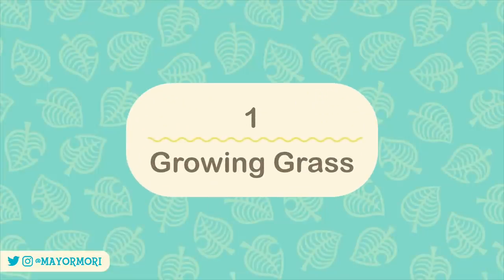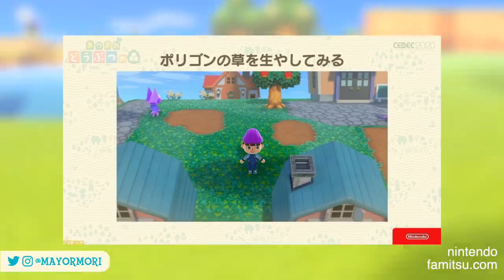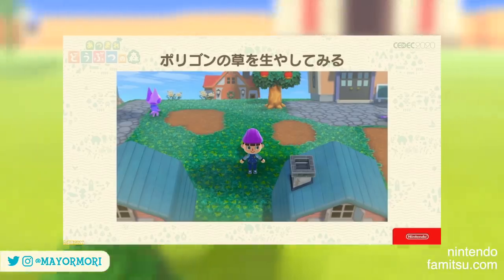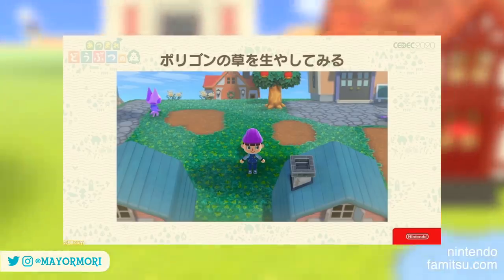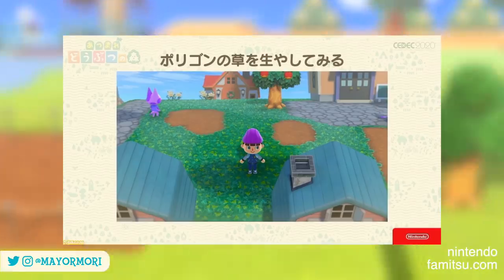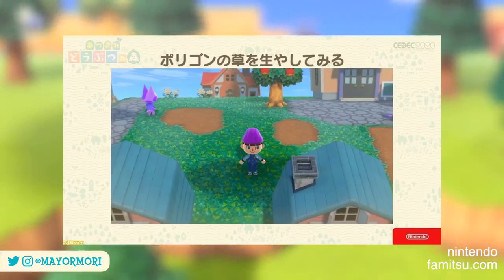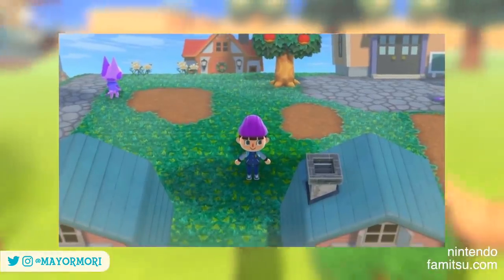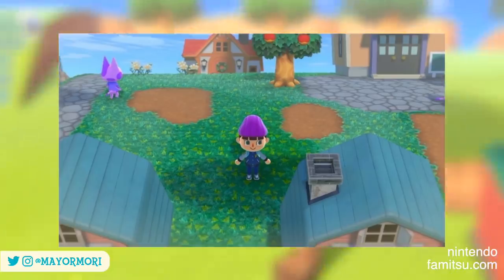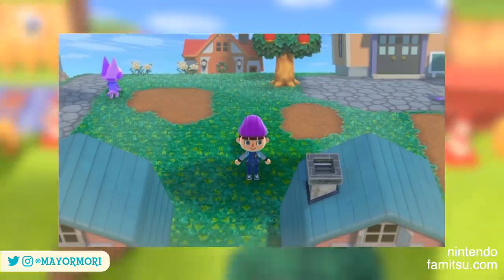Number 1: Growing Grass. As you can see, this screenshot is clearly very early in the development of New Horizons. It's fairly dull and definitely lacks the level of detail we're already so used to seeing on things like the buildings. However, this was used during the presentation to discuss the growing of polygonal grass, which is very interesting. One feature that is very apparent is the detail shown in the grass and around the dirt areas seen in the very centre of this image.